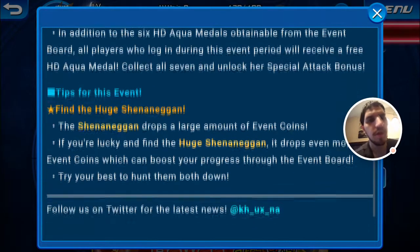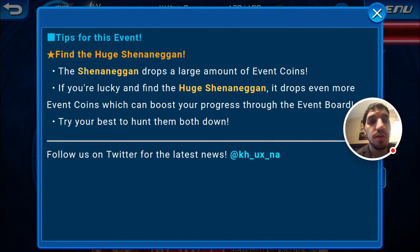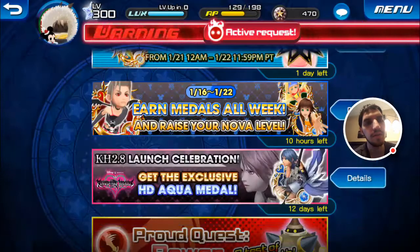Those last ones — Moogle Medals — are the worst prizes in the game. In addition to the six HD AquaMetals from the event board, all players who log on during the event period receive a free HD AquaMetal. Tips for the event: find the huge shenanigan. The shenanigan drops a large amount of event coins, and the huge shenanigan drops even more. There's no boss for raid coins or event coins this time around.